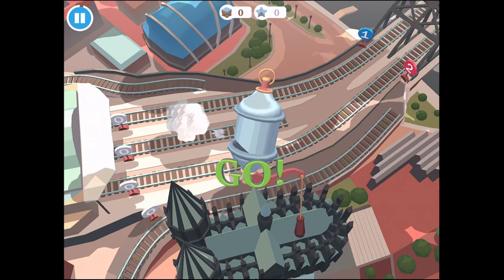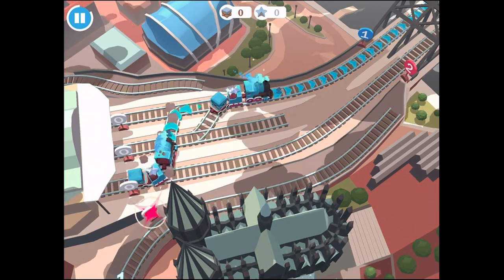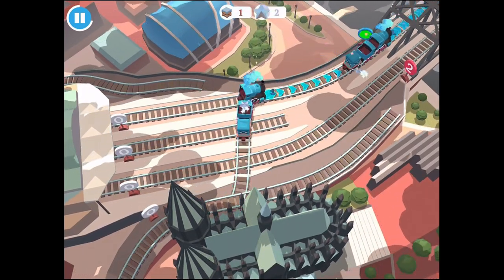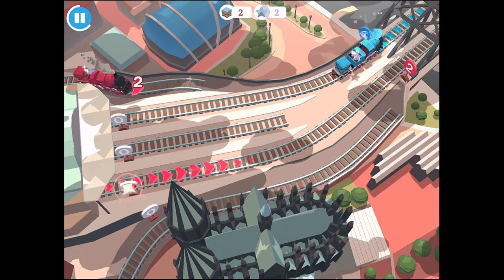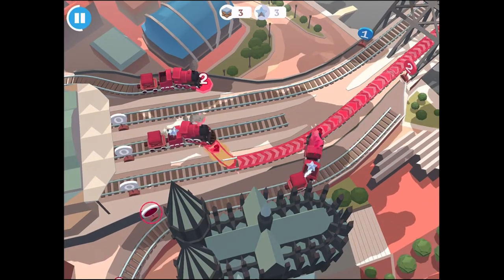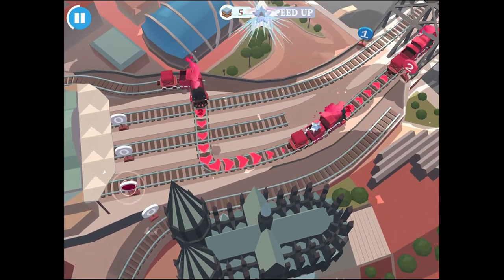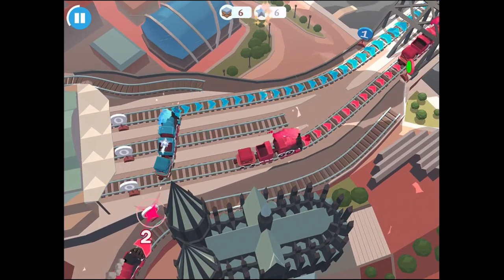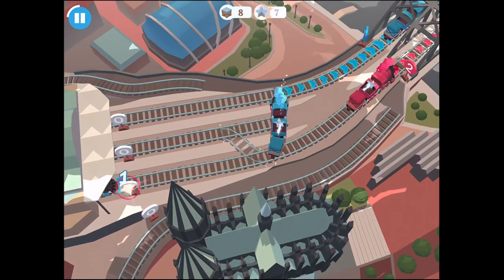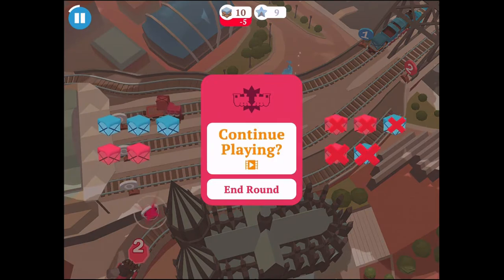So we're in Cologne here in Train Conductor World — it's the third in the Train Conductor series. We can see the trains are coming and I'm just moving them. There are only two tracks going out but there's more than two trains coming in. What you're trying not to do is let them collide — so let's do that anyway. There we go, it collides — crash. Terrible, terrible train conducting.